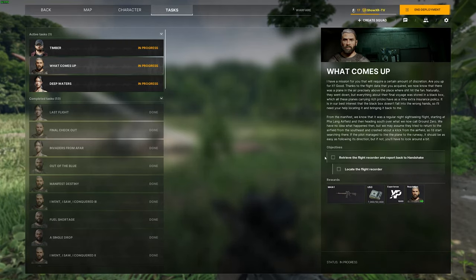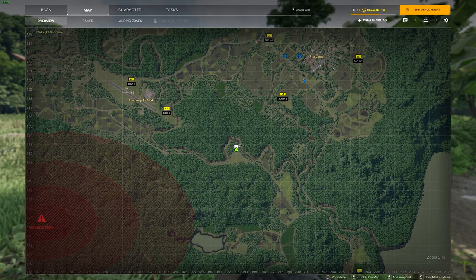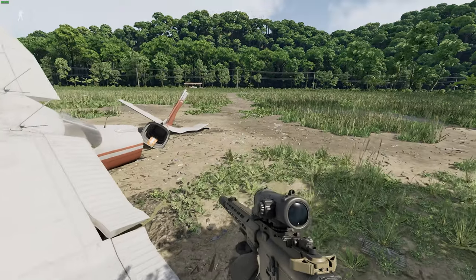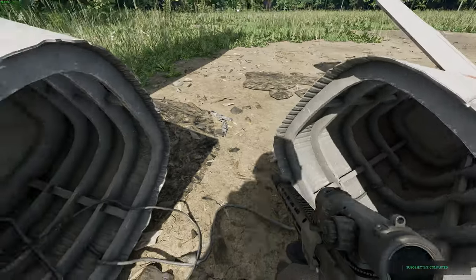This is going to be the task — what comes up where you have to find the flight recorder. You're going to basically look at the airfield because that's where you're going to fly in. It's a task for the airfield. And then you're going to put a marker right here, about a kilometer. And then you're going to go up to the plane and get the recorder. That's it. And then go turn it in.